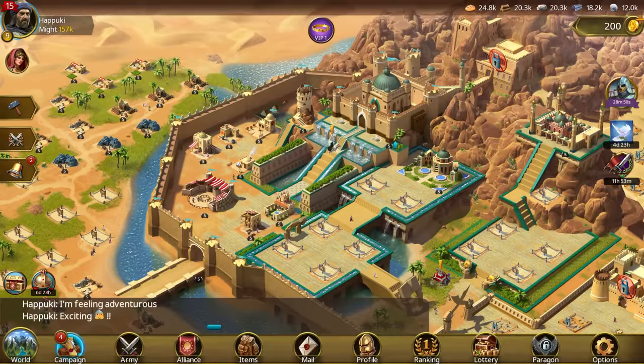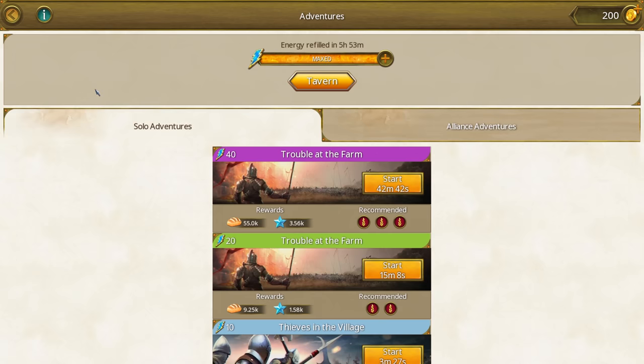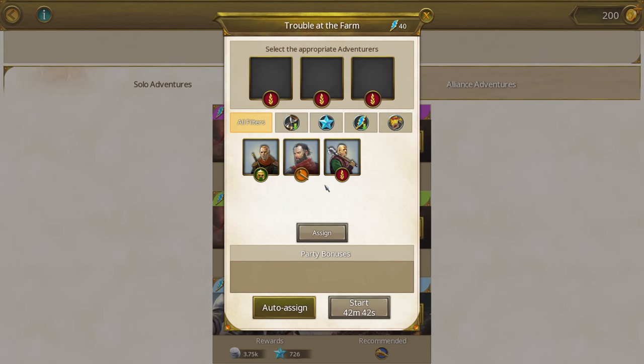Our next tip coming in at number six is always run your adventures when you have enough energy. Adventures can be found in the campaign menu. Some adventures cost more energy than others but they will also give you bigger rewards. All you need to do is click start, auto assign the most suitable adventures and voila. When you come back a bit later your rewards will be waiting for you.